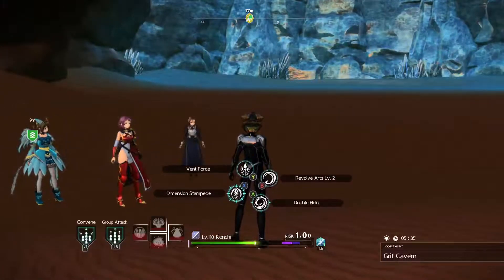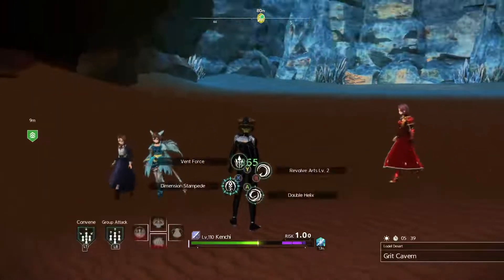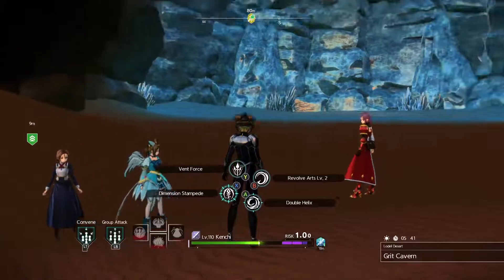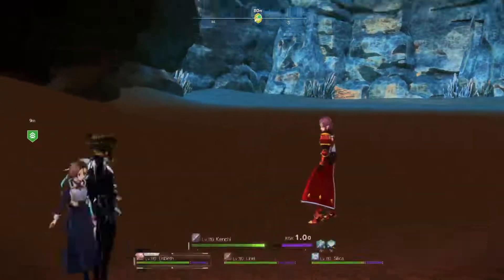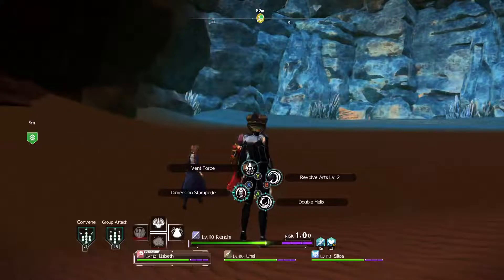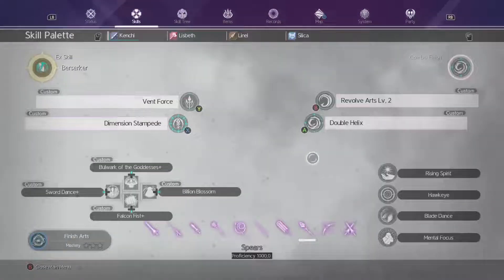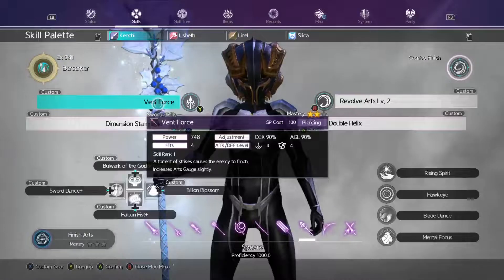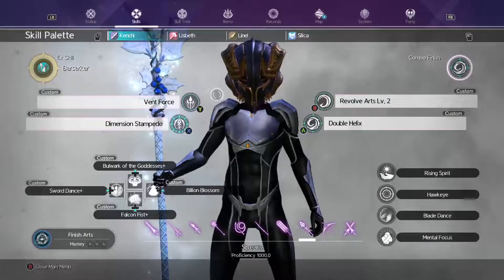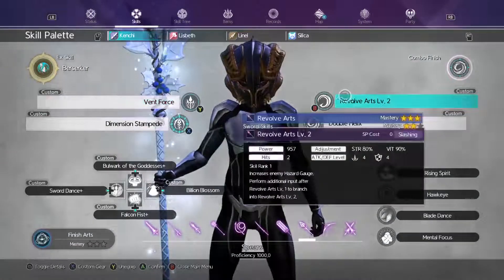I'm going to do one more damage phase just so you can see. I think we did three or four damage phases and he's at probably 65% health left. While doing damage, the rotation I use with the spear is: I use Revolver Arts and Vent Force just to hazard him. So I go Revolver Arts, Vent Force, Revolver Arts, Vent Force. Once he's hazarded, I use Revolver Arts, Vent Force again.